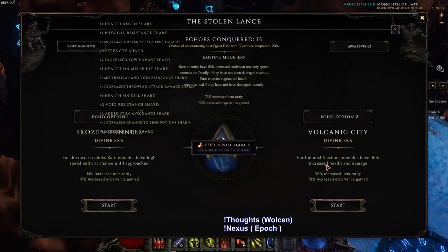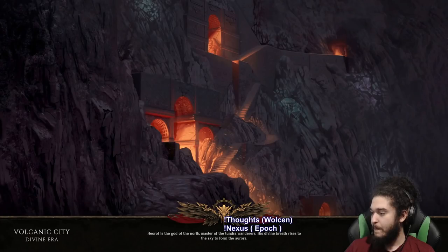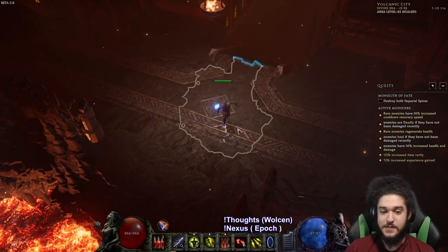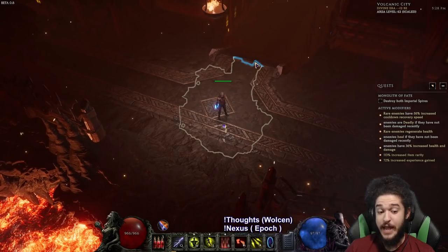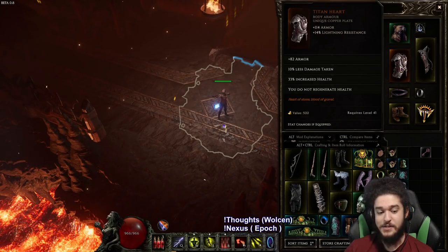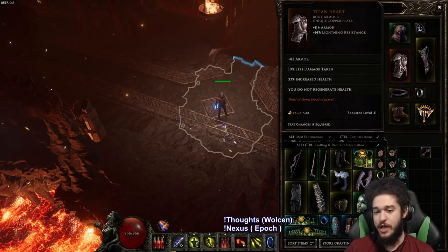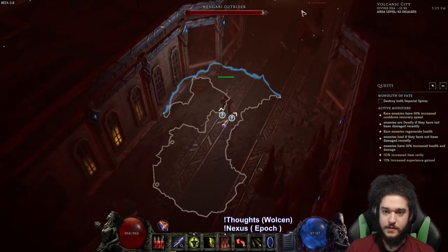We're going to go with increased health and damage. The rogue class itself feels extremely smooth and my character does a lot of damage. We are pretty squishy but Titan's Heart allows us to have a massive health increase and reduce damage taken. And since we're a leech build it works out really well.